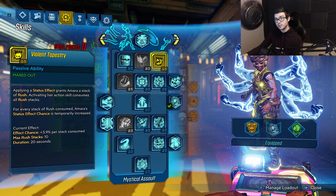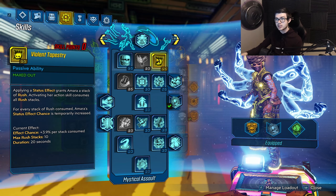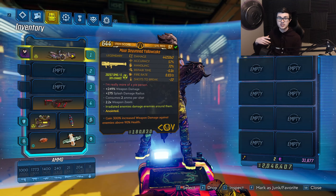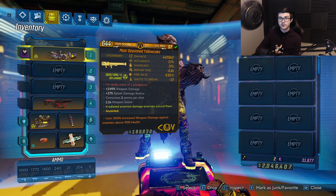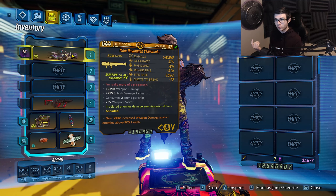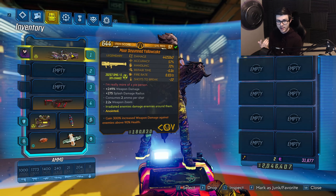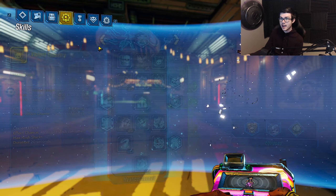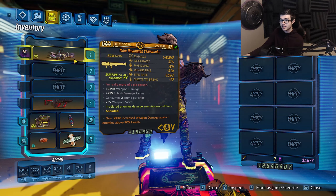Then we have 5 points in Violent Tapestry, which is essentially going to give us a lot more status effect chance — really really good on something like the Yellowcake. Not only does the Yellowcake do an insane amount of damage, it also does an insane amount of damage per second. The base damage for this gun is 44,000 but the status effect damage is 30,000 per second, and there's already a 30% chance. With Violent Tapestry you're always going to be applying that radiation, and it is absolutely disgusting.